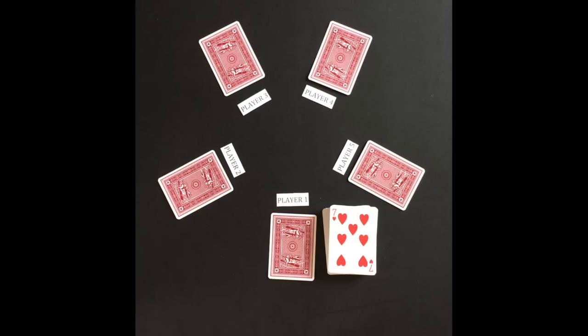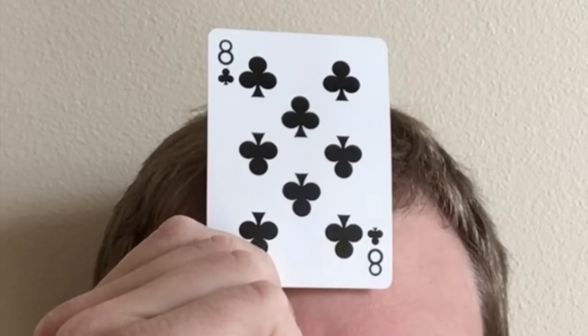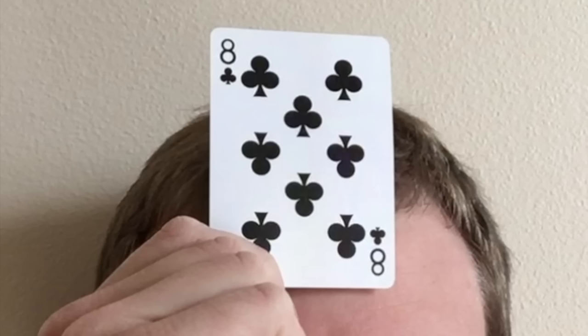The last round of the game can be played blind. The card dealt to you is placed on your forehead without looking at it. You will then place your bid based on the cards all the other players are showing.